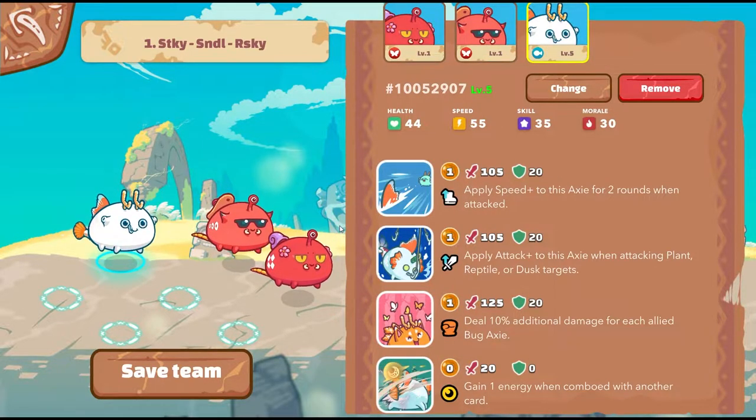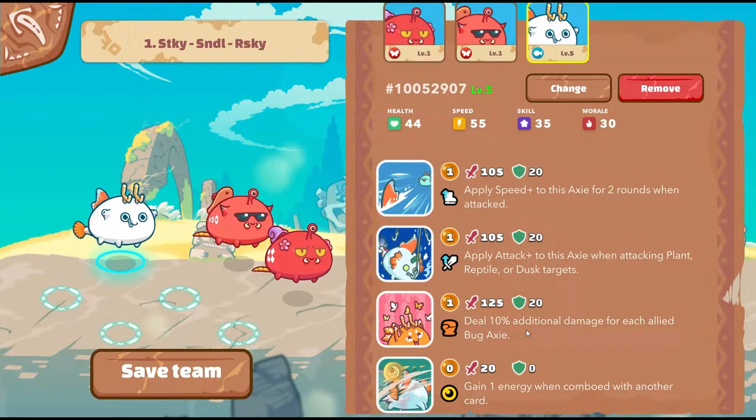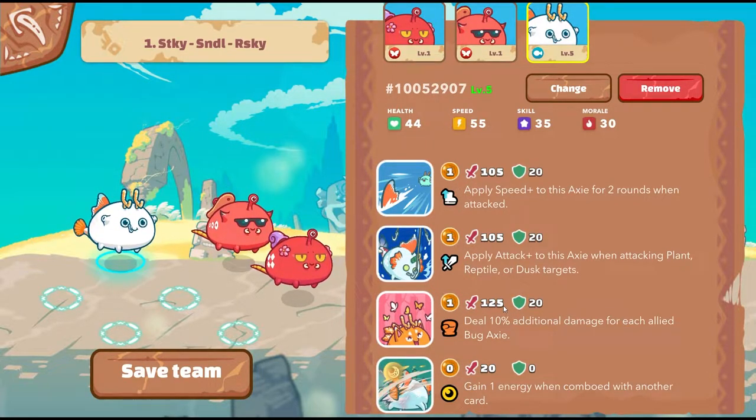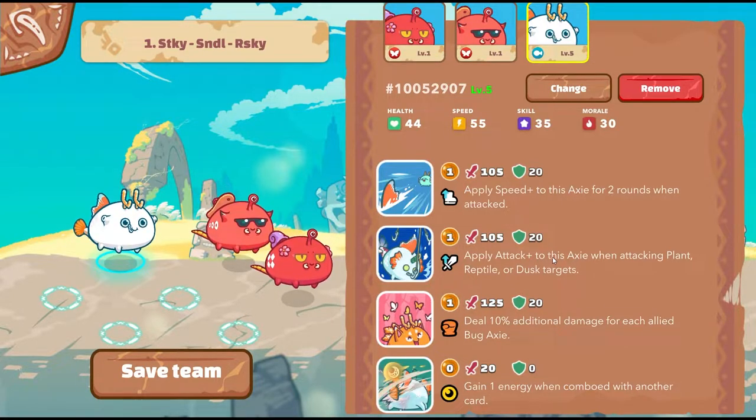The back line will be a Risky Fish. When you're attacking reptile, dusk, or plant targets and you combo that with Pokey — the reason Pokey is genius with the double bug aspect is it deals 10 additional damage for each allied bug Axie. With two allied bug Axies, that's 20 extra on top of the 125, so roughly 170 on a plant. Add a Risky Fish and you can hit as high as 230, since it adds 20 to yourself when you use it.